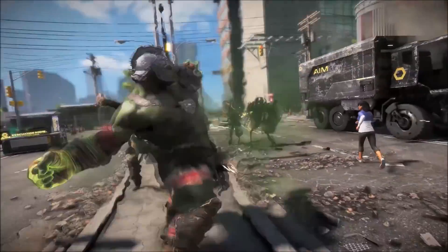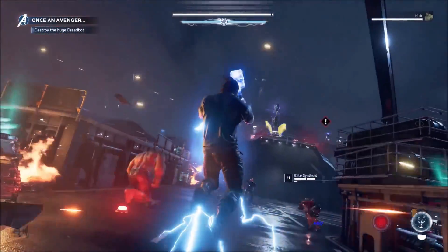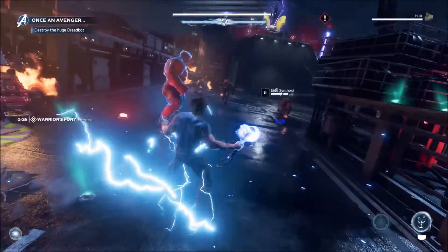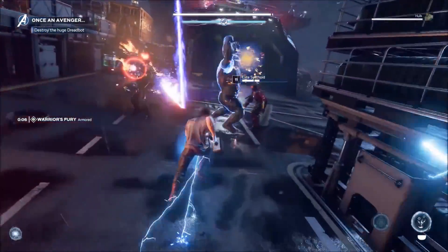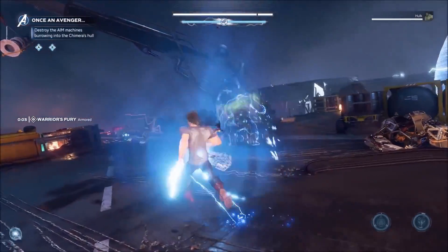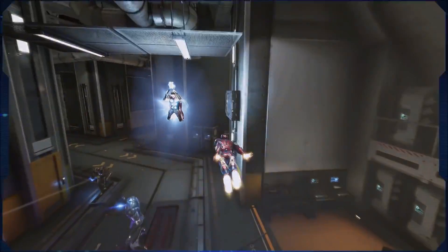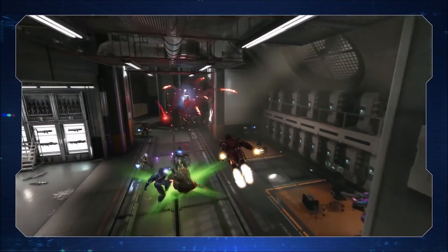Each hero also has a unique support heroic designed to enhance co-op and team play. For example, Thor's support, Warrior's Fury, lets him channel the power of the gods to supercharge his Odin Force and grants a period of invulnerability for nearby team members. You can see this in action when Iron Man gets the buff as he flies through Thor's support.